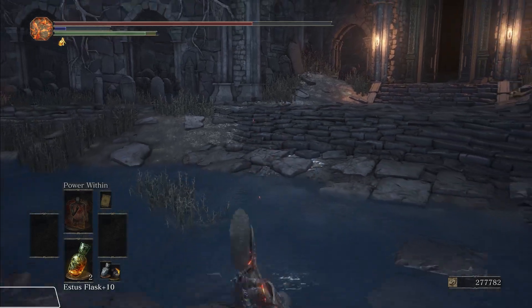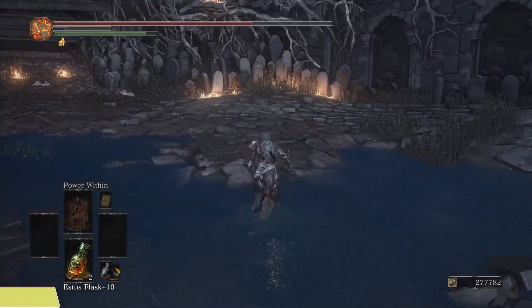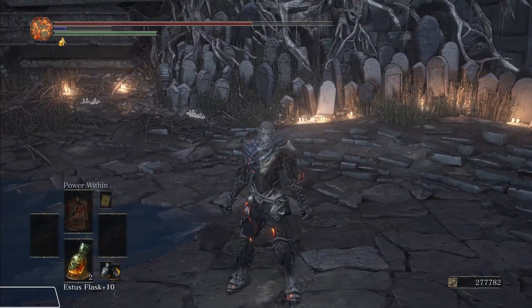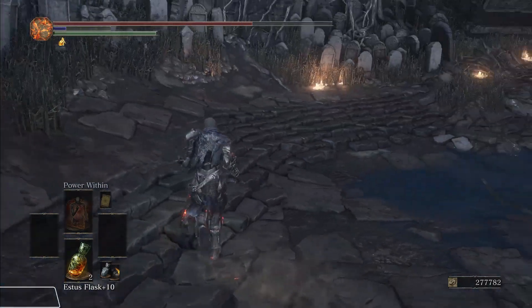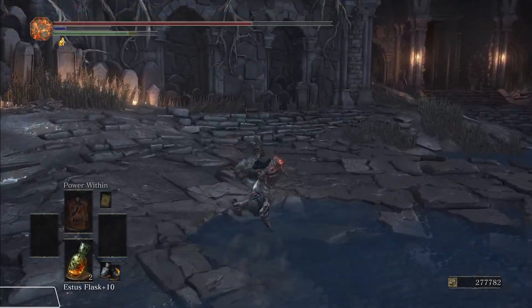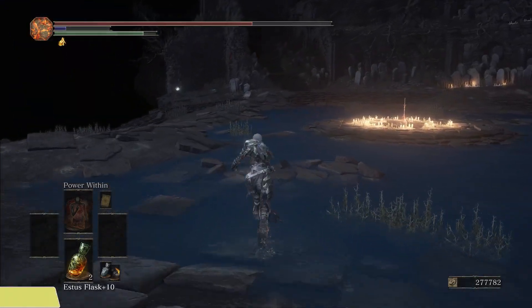Dodges in these games are programmed to happen when you release the button, as opposed to when you press it — falling edge instead of rising edge. This is pretty much common knowledge and everyone who plays these games gets used to it. That however doesn't mean it's not bad game design, because it essentially doubles the hardware delay since you have to press and then release the dodge button. And if your character was sprinting before, the delay is tripled, because you would have to release the button, then press it, then release it again.